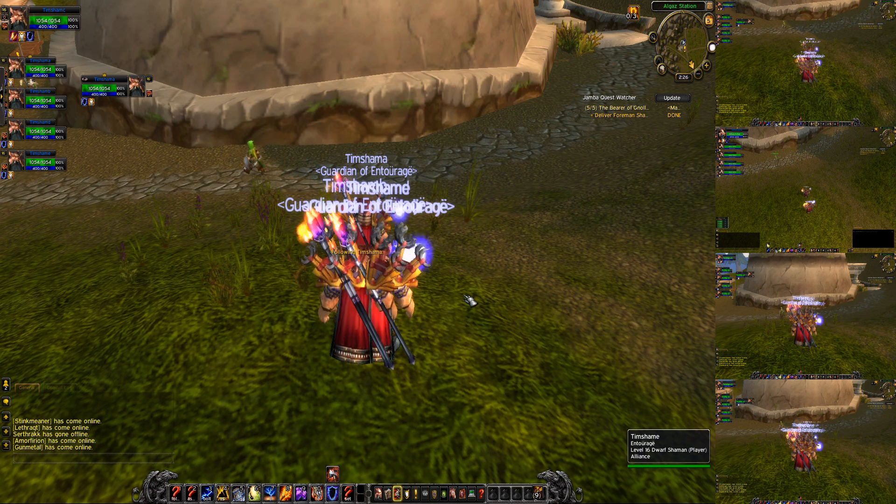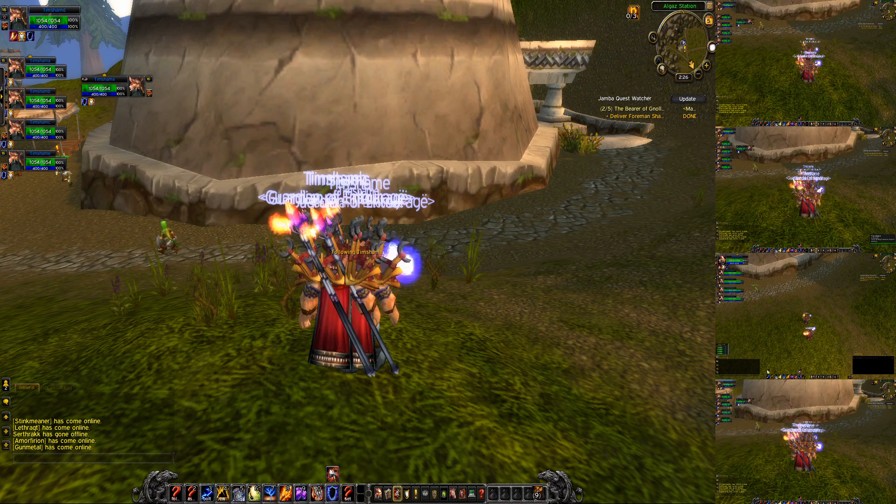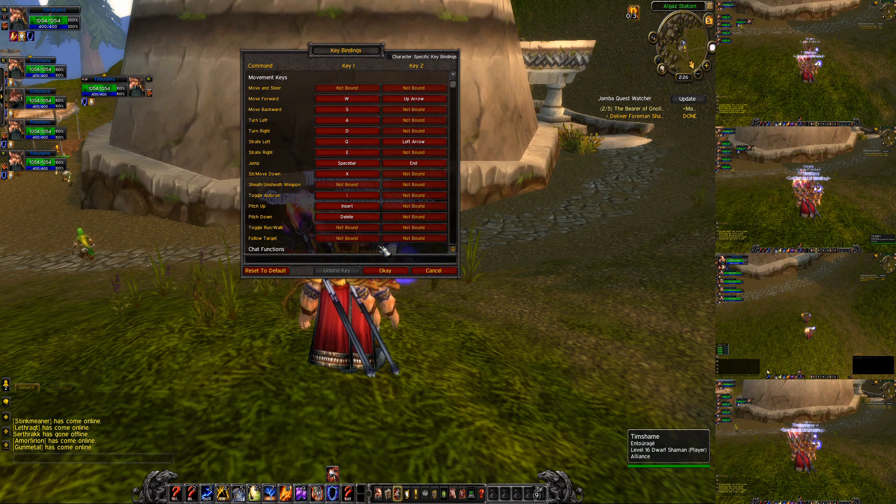Then we're going to go to my D guy and go to key bindings. We're going to do move backwards removed, and strafe left is going to be left arrow. Strafe right is going to be nothing. So move backwards is removed, strafe left is still left.